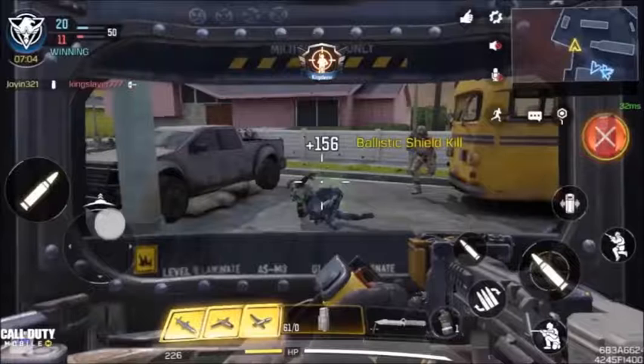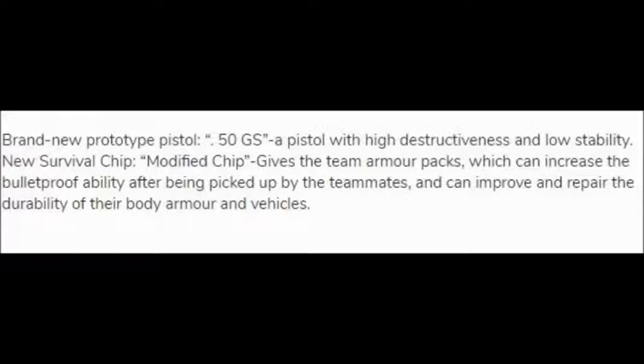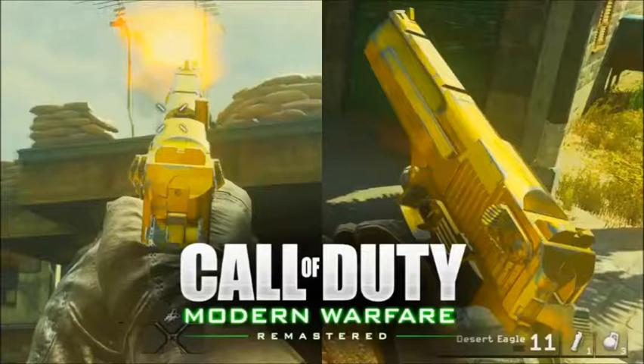Next is the bulletproof shield with a built-in pistol — you can now move around with it. I honestly don't think it's gonna find any place in the meta, not even close. Then there's a new pistol, the Desert Eagle or the Deagle. It's similar to the J358 but it's not a revolver, just a pistol.